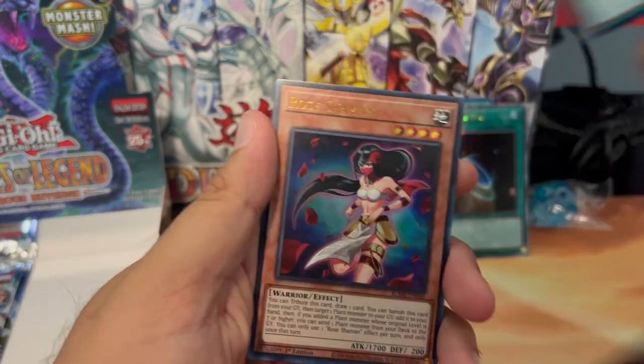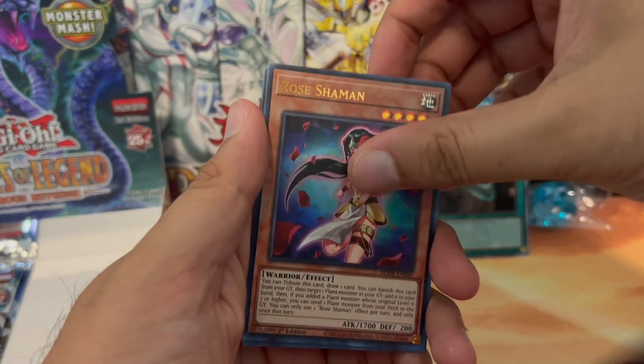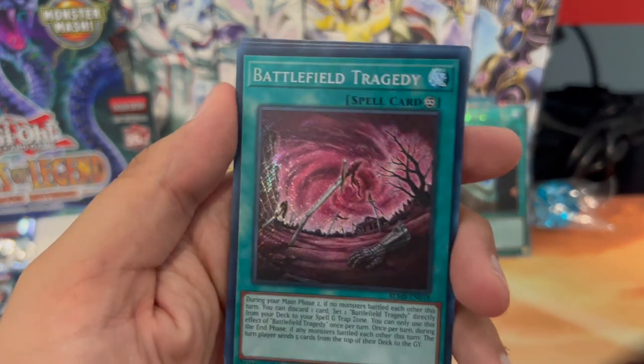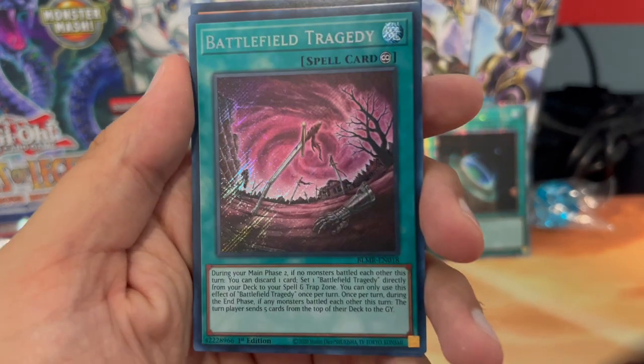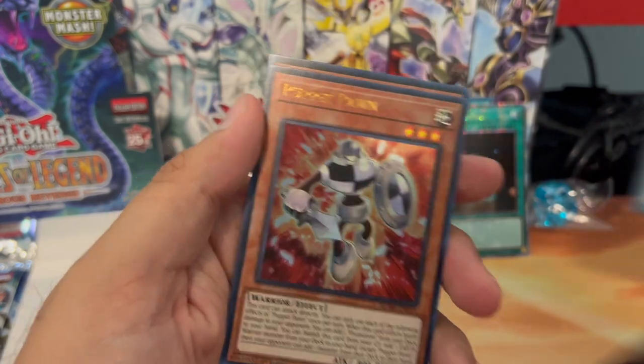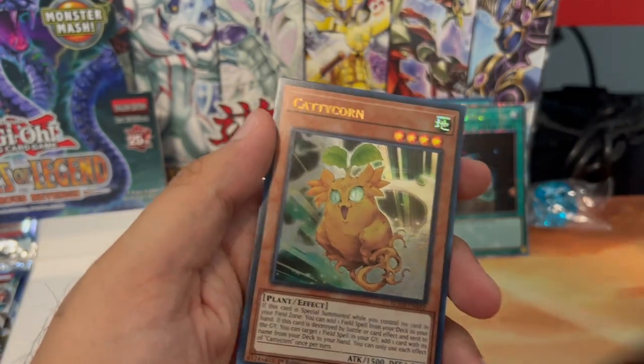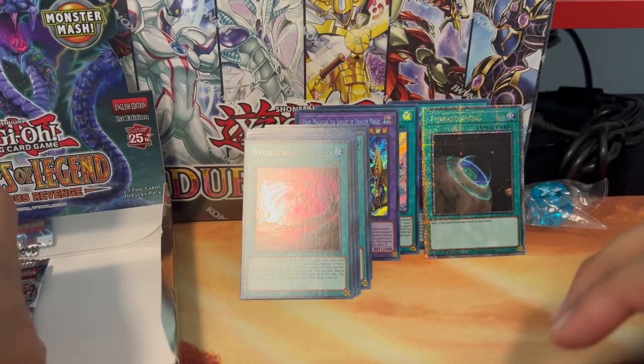Spright, Spright Smashers, Rose Shaman, and a Battlefield Tragedy — circuit rare, nice! Puppet Pawn and a Caddy Corn. Two more packs to go.